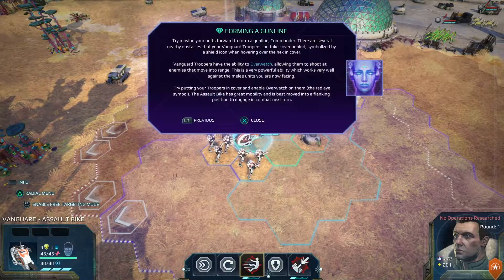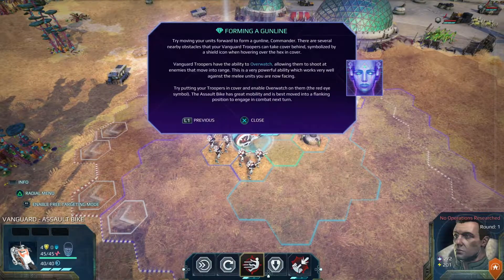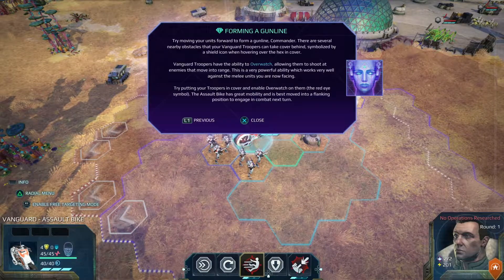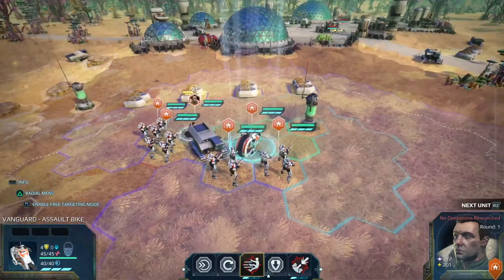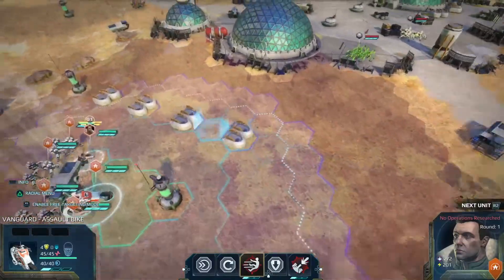The tutorial says to try moving your units forward to form a gun line. There are several nearby obstacles that your Vanguard troopers can take cover behind, symbolized by a shield icon when hovering over the hex. I can rotate with the right analog stick, zoom in and out, and move the cursor with the left stick.